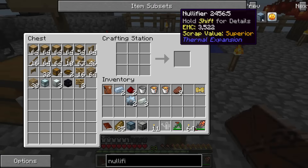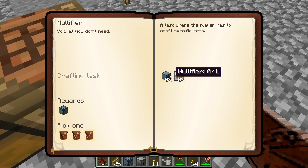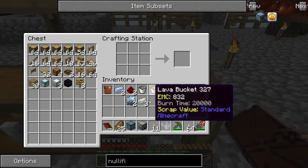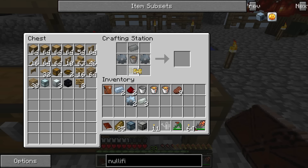First we're going to make the nullifier, which is this quest here — nullifier, augment nullification chamber. The nullifier is made with a pneumatic servo, two tin gears, a bucket of lava, and an invar ingot. The pneumatic servo is relatively simple: two iron ingots, two glass, and a redstone dust.